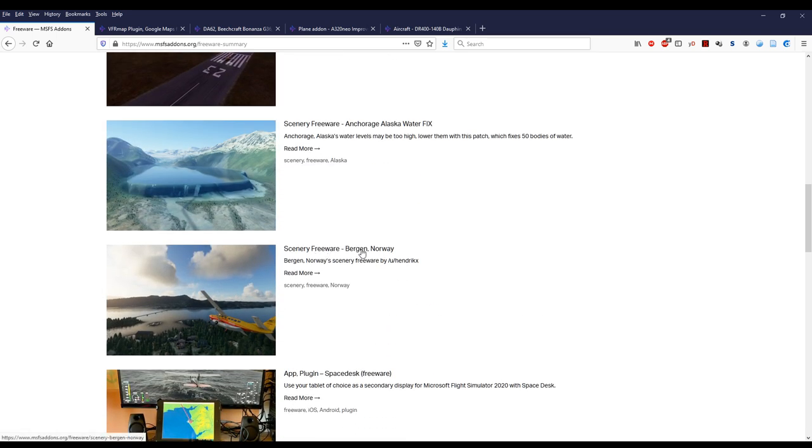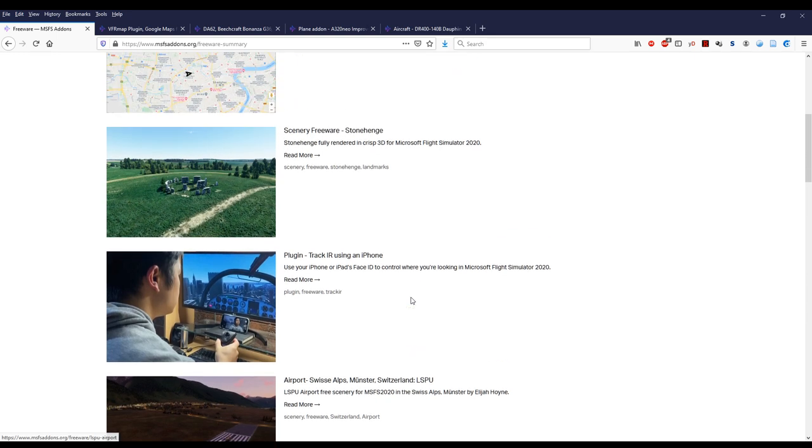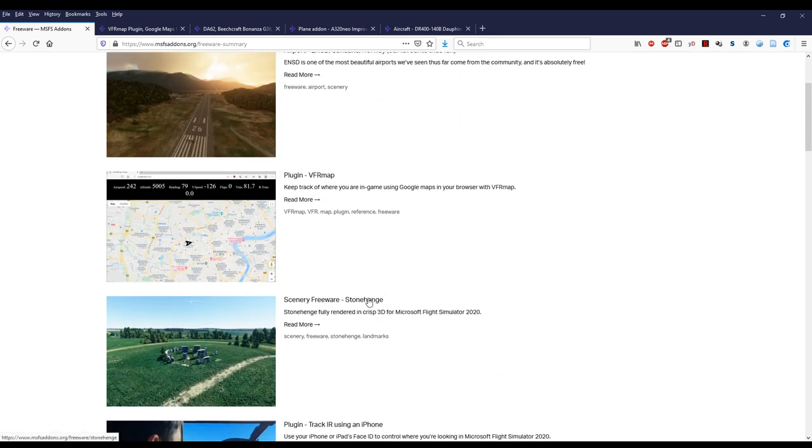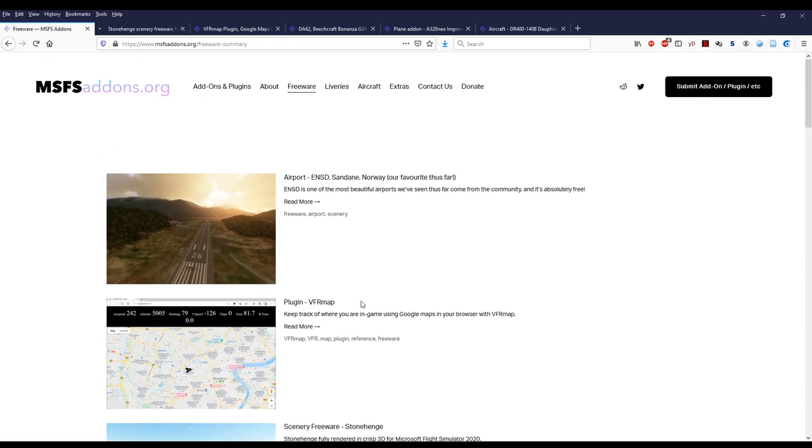There are other scenery changes available too: an Anchorage Alaska water fix, a Bergen Norway fix, some Alps scenery, and Stonehenge — they didn't have Stonehenge before, I've got to get that. There's also a plugin for a VFR map, which will be really helpful. It's an in-browser map that goes through localhost — the game sends information through localhost to your browser so you can look at it on a proper map, which is super helpful for navigating.